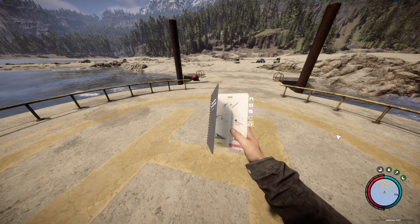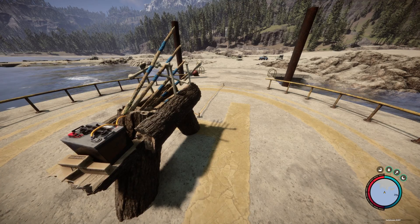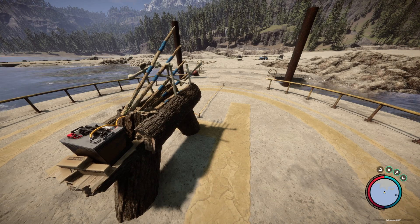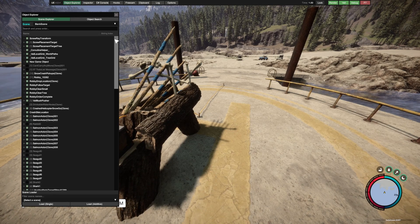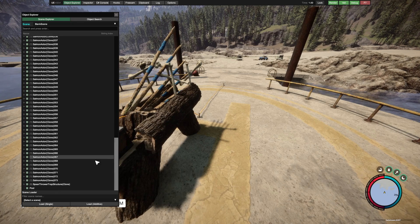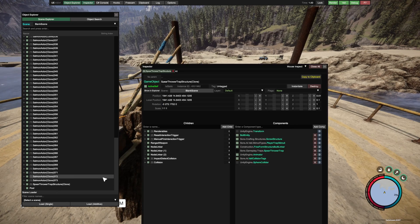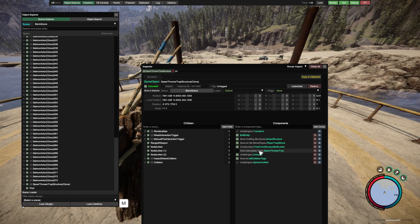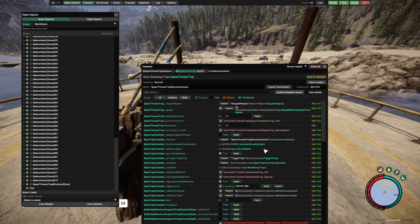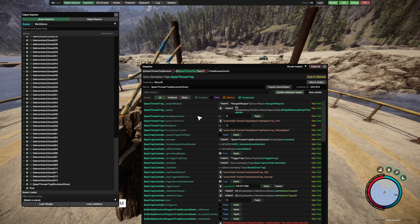Next we're gonna need to build one out. From here you want to pay close attention. Open up Unity Explorer and go to the very bottom of the scene explorer. Look for your newly built trap, go ahead and select it. Over in the components, you want to select on spear thrower trap. Once inside this component, you want to look for the property called active spear count, and you just want to increase that and hit the apply button.